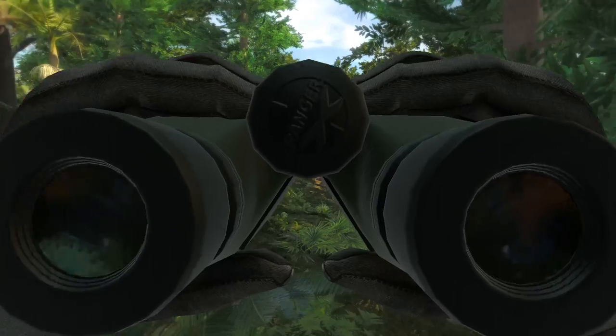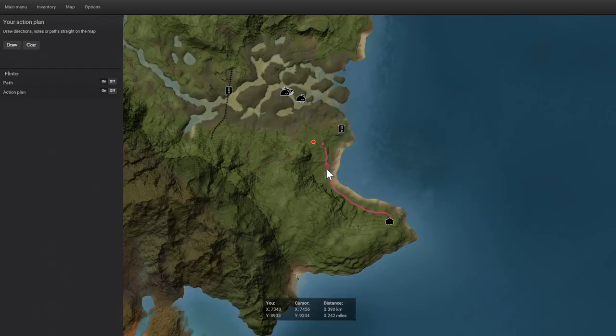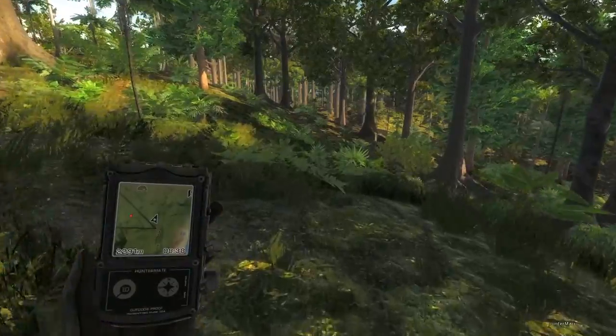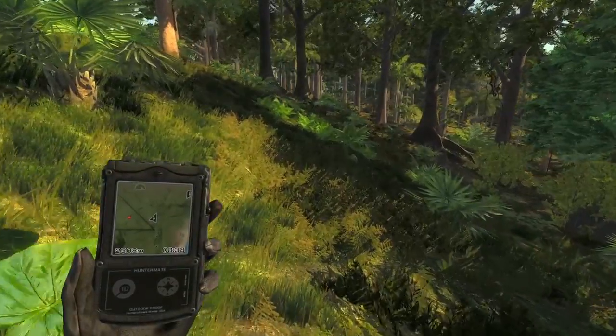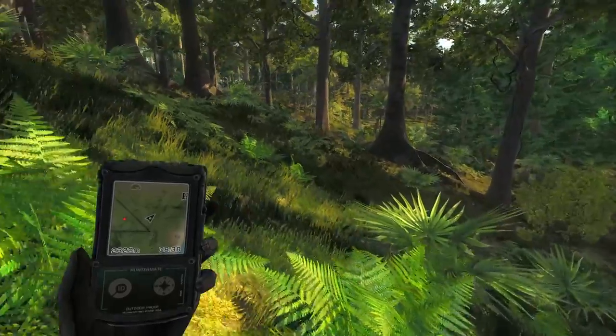I pretty much went through this entire south area and I had one rusa buck track. You can see where I went back and tried to get him, but they were just kind of going a couple different directions and I could not find it. So I guess we're going to go get that water buffalo and then we'll try continuing looking for the deer, but I don't know that we got the best spawn for them.